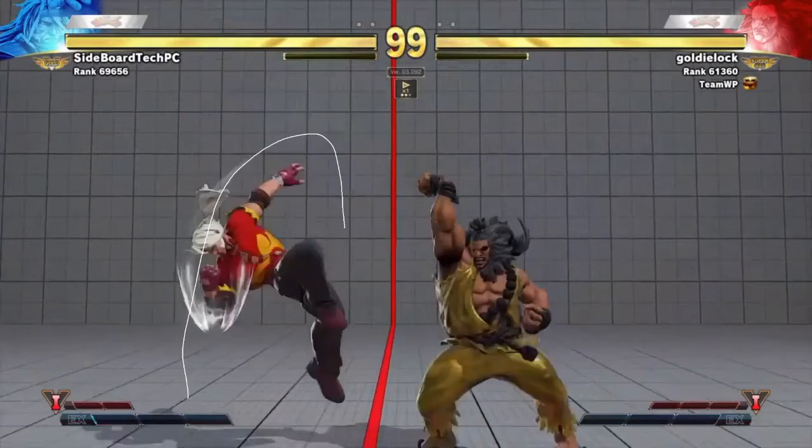The main thing is he's using the flip to bait anti-airs. Akuma's back heavy punch has that hitbox so it completely makes it whiff. If Goldie had done a DP, Sideboard would have been able to land and get a big punish. Goldie usually prefers to anti-air using back heavy punch — one of its strengths is decent recovery so Sideboard lands without getting whiff punished. Also, if Goldie had thrown a red fireball at the start, this flip would go around it and allow a punish in time.